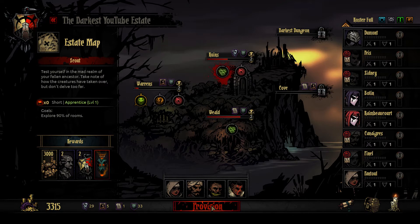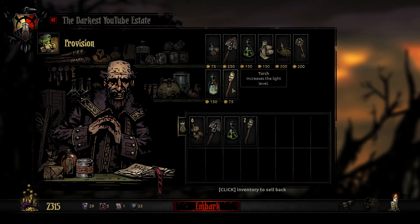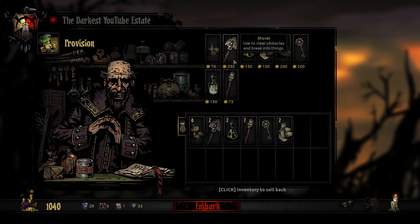We're going to go on this scouting mission in the ruins. We don't have a lot of money so we're going to have to really chance it. We'll just take one shovel, one venom. Let's get our torches first - I'm just going to take about seven torches. A key is good because we can find extra money. I'll take another bandage, another venom, another shovel. We're basically only going to have the money we earn from this mission. Let's go ahead and get started.